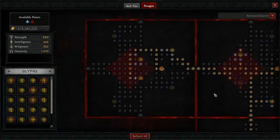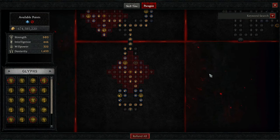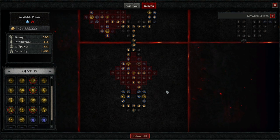Go ahead and hop into the Paragon points. Paragon board — as usual, do not cookie cutter this. Put your points where you need them. I'm going to show you which glyphs to put on which boards, but activate them and get what you need. If you need more HP, get more HP. If you need more resistances, get more resistances. If you have enough free points to get more damage, get more damage.